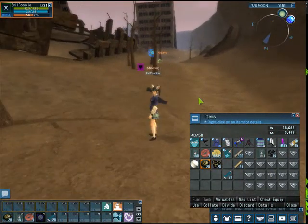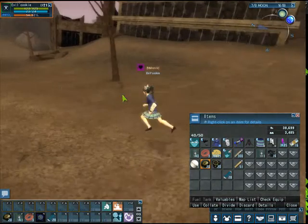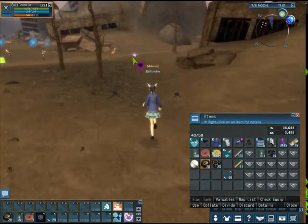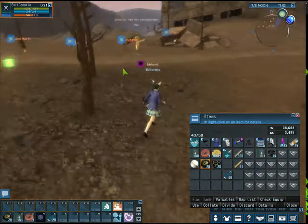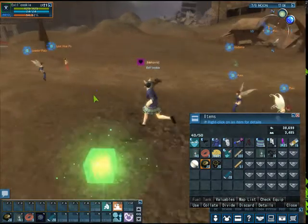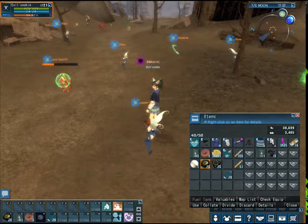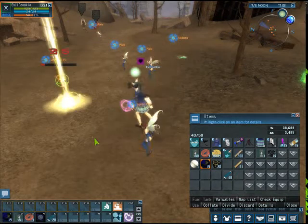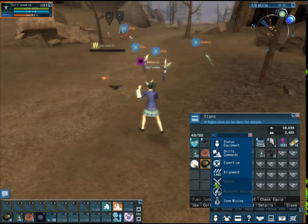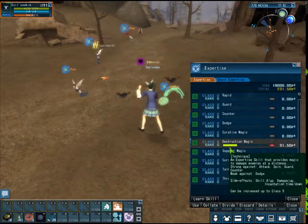They're gonna be here in this part of the map — two of them. Click one to aim, then kill them with the Seal Stone. The Seal Stone is the best one because it has no cooldown, so you don't have to wait — just press one on your keyboard and keep using it. You can see the expertise is actually rising. Keep going until you get to class one.